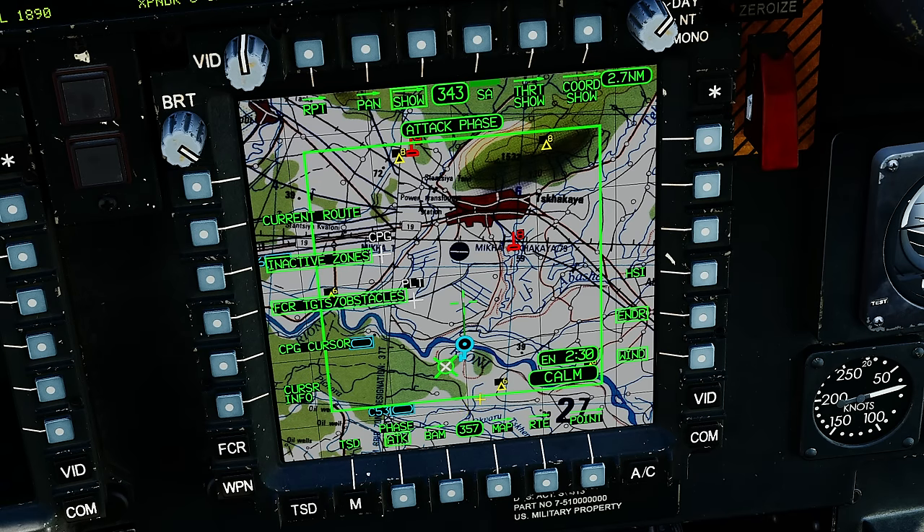In nav phase, notice how the SA-8s have disappeared and so have our friendly control measures. Going to attack phase, the SA-8 here and SA-8 here have appeared — these are actual two-dimensional points showing their location. Those points came through from the mission editor automatically. The upside-down T is a threat symbol and 8 means SA-8. We can also see our friendly control measures: friendly armor, friendly armor, SA-6, and so on.